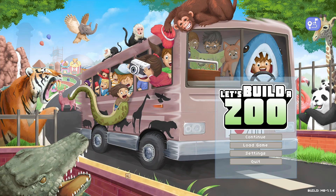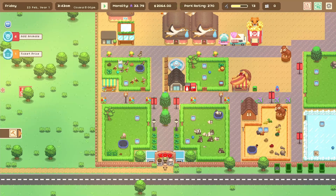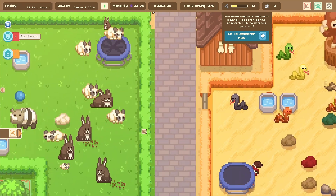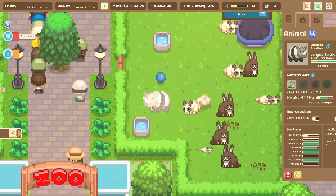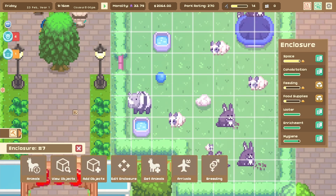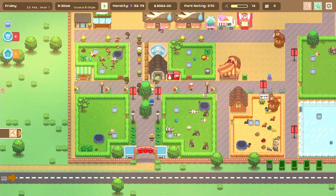Hey everybody, I'm Blitz. Welcome back to a game called Let's Build a Zoo. You remember this is the game where we get to trade different animals away and even make some weird hybrids, like this pandino, which is obviously a giant panda with a rhino face on it.